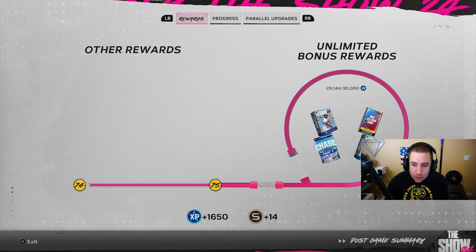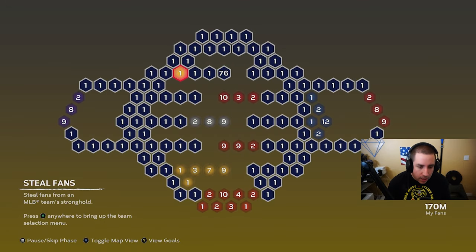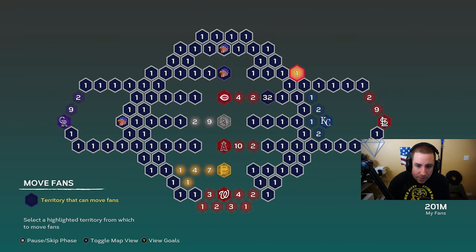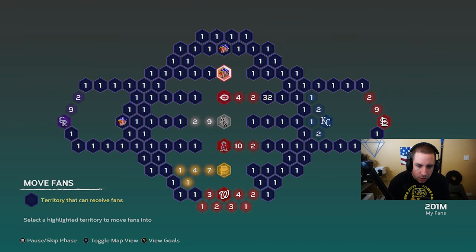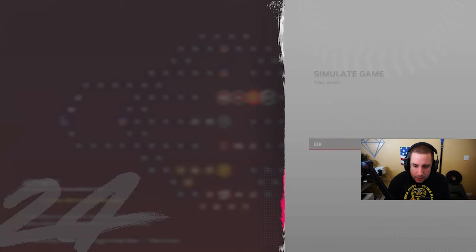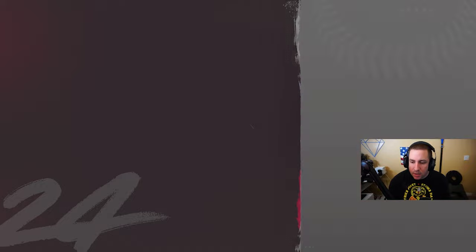We beat the Cleveland Guardians and also have a wheel spin after our next game, which is exciting. We skip to reinforce and go after the Reds next. The max fans you can have in a territory is 99, so eventually you'll be overlapping fans but that's okay. We move every fan we can right over here and then go attack and move on to the game against the Cincinnati Reds.